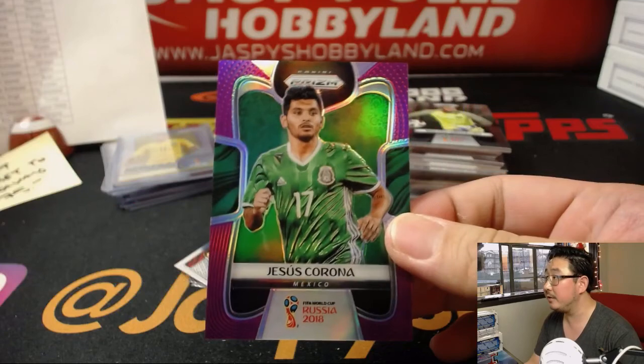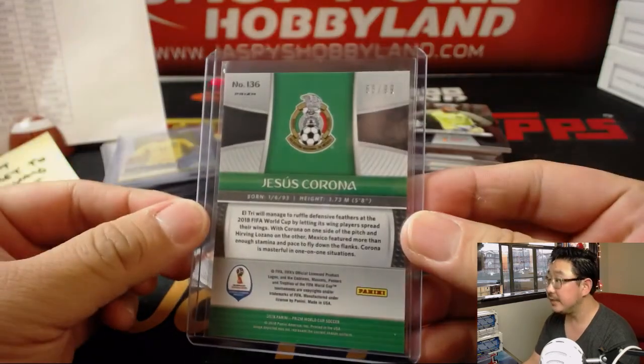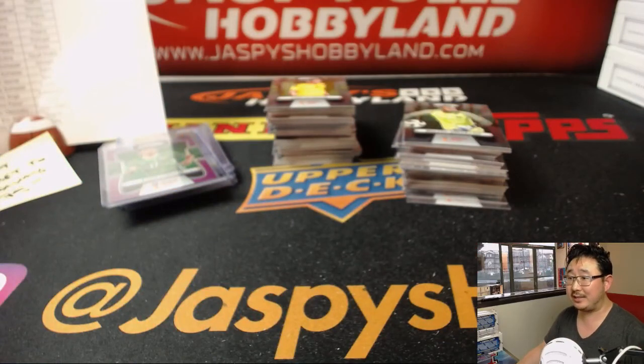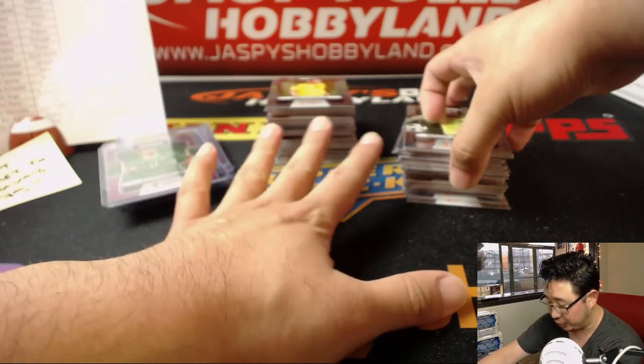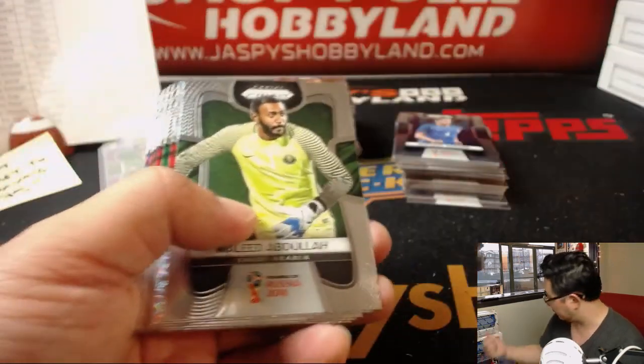There's Jesus Corona for Mexico, El Tri — that goes to Josh Pruce. 65 out of 99 on that one. G-State Dubs is saying it's supposed to be seven autos per case on average, so all the remaining boxes should have one. There should be one in here, and then one in each of the remaining six boxes just off to the side.